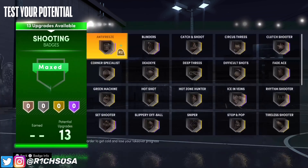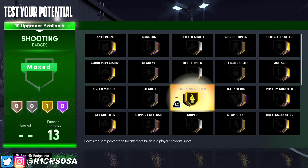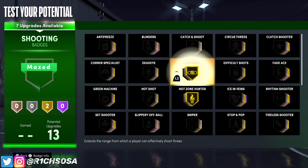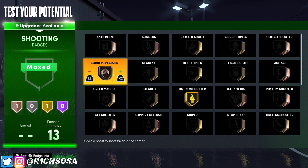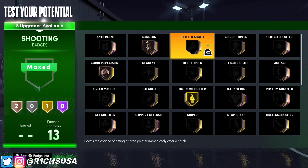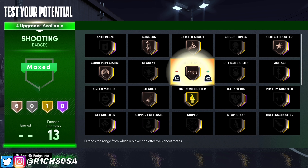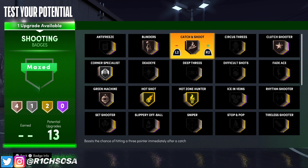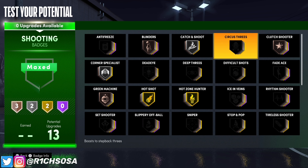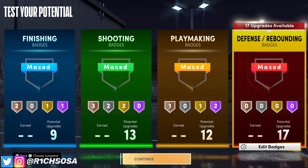For the shooting badges, the badge I need for every single build — especially if you're going to be taking shots — is hot zone hunter on gold. You can consider deep three specialist but if you're not taking too many deep shots I would leave it off. Bronze badges I'm throwing on: corner specialist, blinders, catch and shoot, clutch shooter, and hot shot. I'm going to put hot shot on gold, and corner specialist as well as catch and shoot on silver are going to be essential.